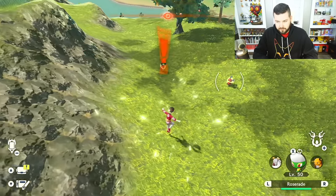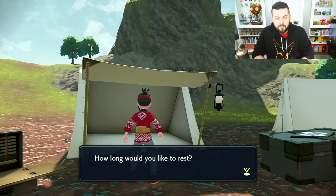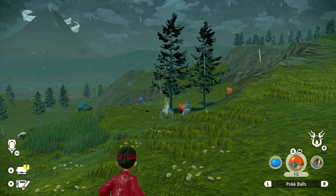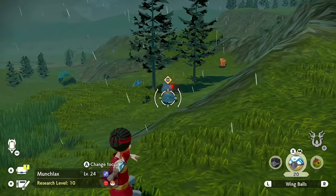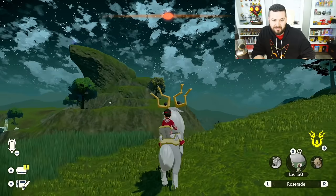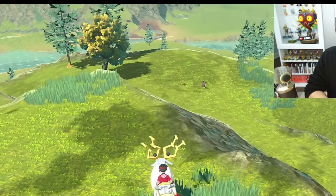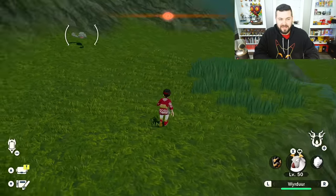Now, with Munchlax during the day being an 8.85% spawn, there's a 0.88% chance that Munchlax is going to be an alpha. You can in fact find an alpha Munchlax — I already have one and have footage of it. We encounter a Zubat, run away from it since at least one slot in the encounter table is open, and eventually we finally got ourselves a Munchlax!